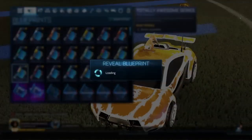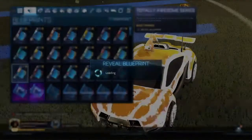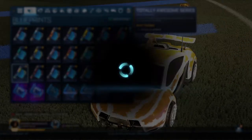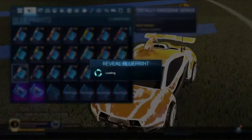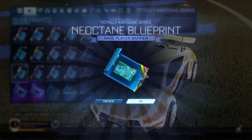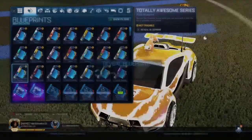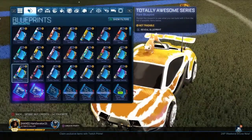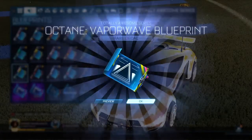We'll open these and then reveal and check on the Fennecs. Another Goop. Anodized Pearl - alright. We are down to the last 10 right now, with 260 left overall. Can we just get one Black Market from this? We may end up trading up at the end of this - if there's only one or two trade-ups, we'll probably just do them.